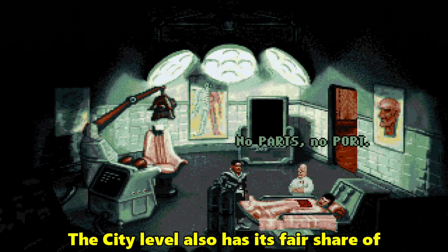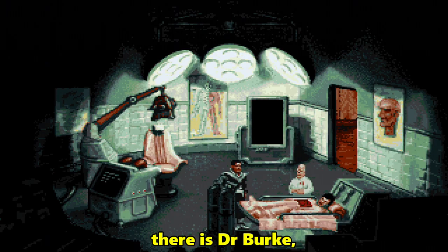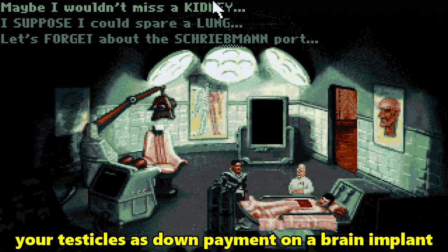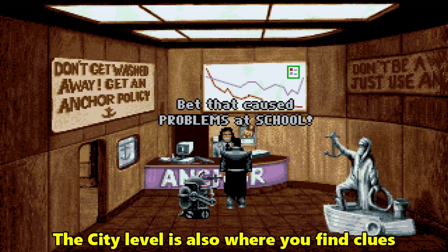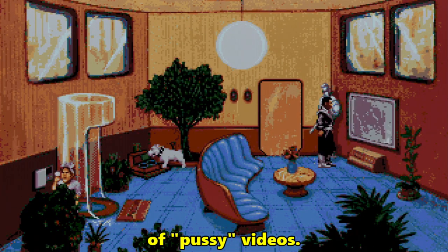The city level also has its fair share of unsavoury characters. There is Dr. Burke, the plastic surgeon, who is quite happy to accept your testicles as down payment on a brain implant. And Billy Anker, the insurance salesman with a hidden agenda. The city level is also where you find clues to Lam's past, and his unenviable collection of pussy videos.